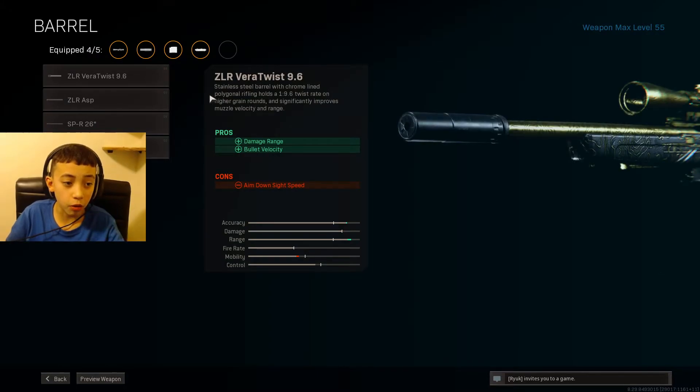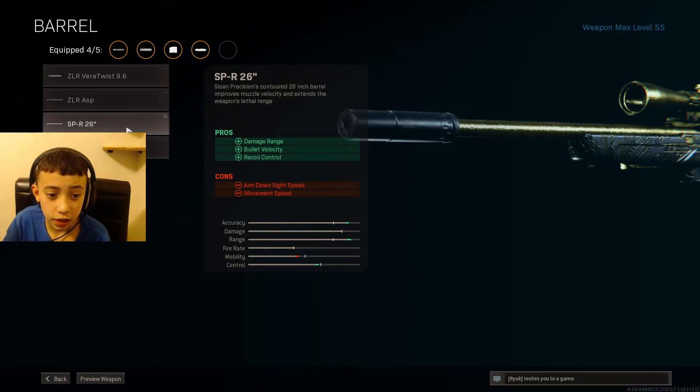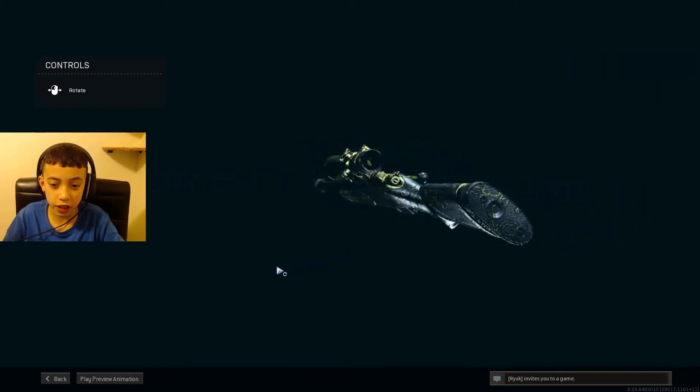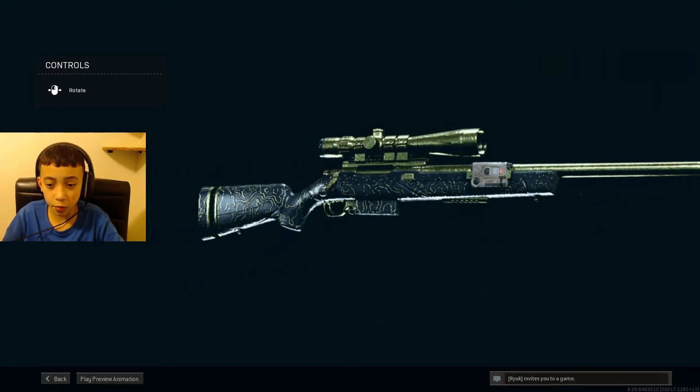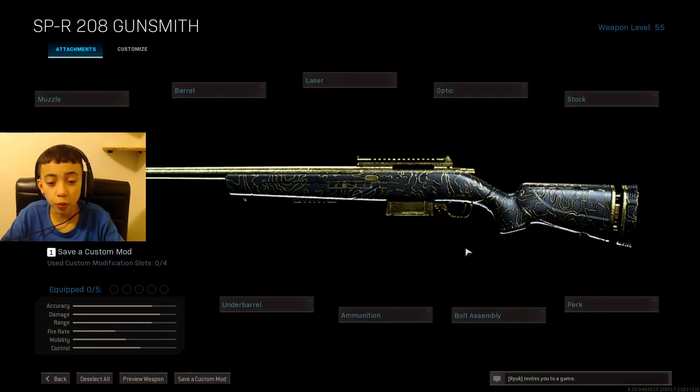Next you want the barrel — I should have done barrel a long time ago but who cares. You want to use the SPR 26 inch; it upgrades damage range, velocity, and recoil control. Since you're going to be sniping people from far away you need that extra damage for the range. And that's the class for the SPR in Warzone.